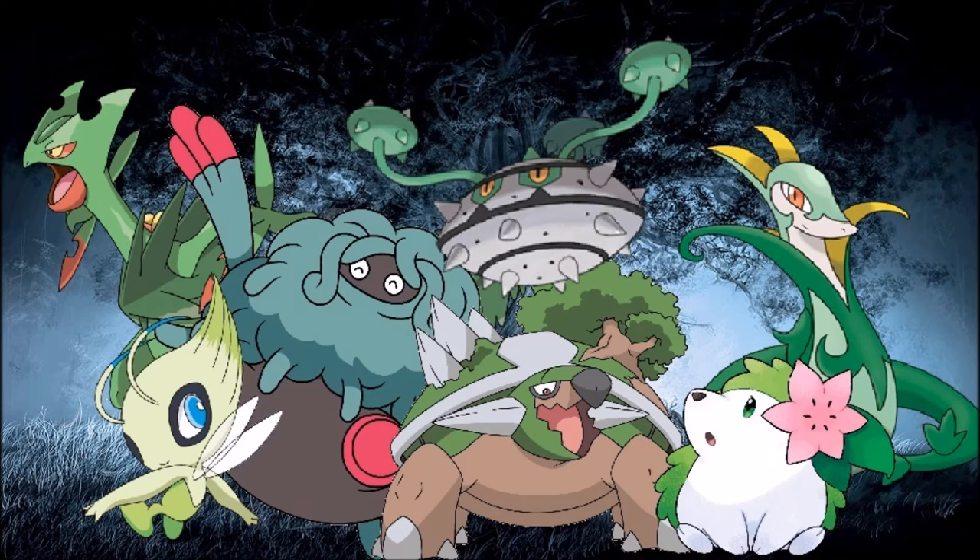The sweepers Volcanion can use include Torterra, which while niche actually resists all things that are issues for Volcanion, and Volcanion resists everything outside of Flying for Torterra. So it could work and set up Rock Polish — niche, but worth mentioning even though he's not particularly good in OU. Then we have Virizion, which solves the same kind of issues. While it doesn't bring a ton offensively, it can at least take the hits that Volcanion can't, and with its four-times weakness to Fire, Volcanion plays very well due to that.